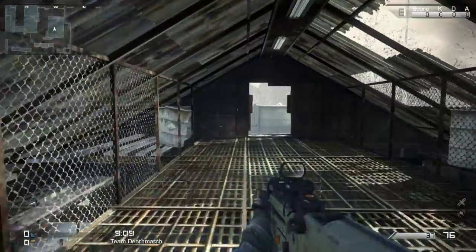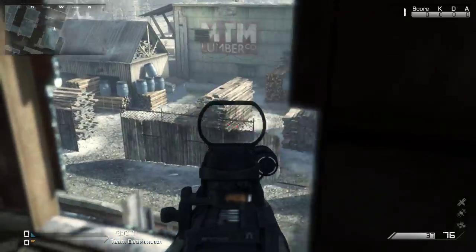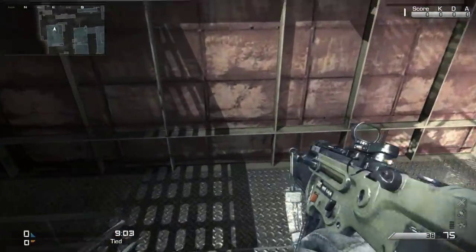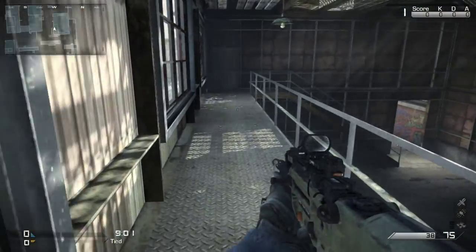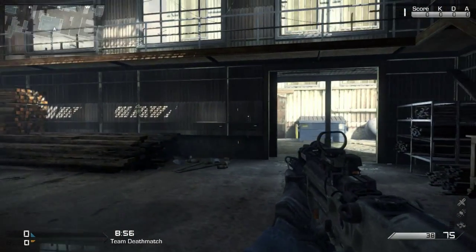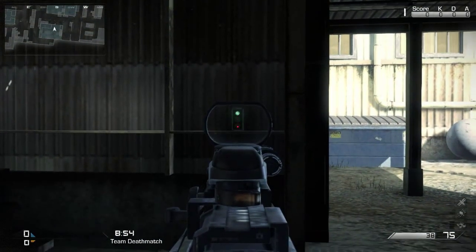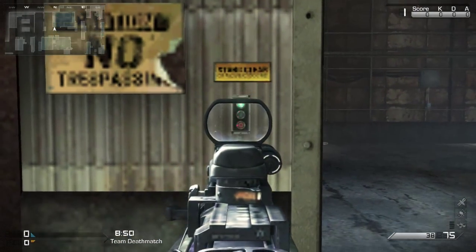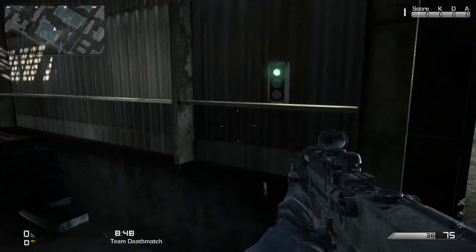So that's the first interactive spot. An interactive spot basically is something I've just introduced into Call of Duty where certain objects will move, certain things you can do just to help yourself out a little bit. But mainly on this map there's these little keypads here - one on the inside, one on the outside.